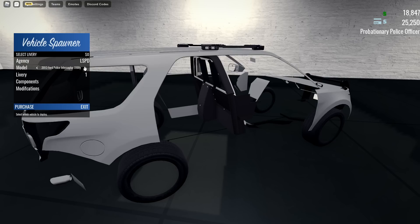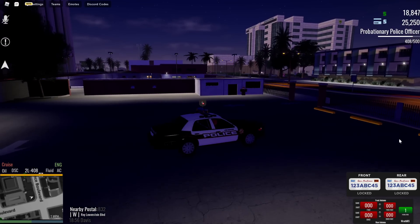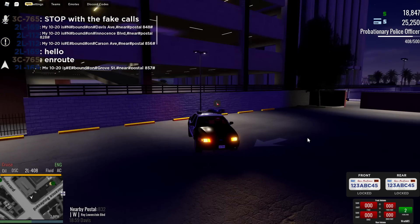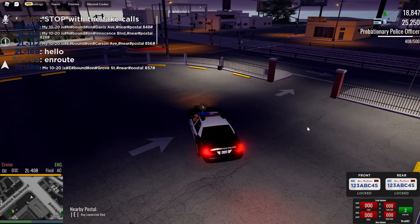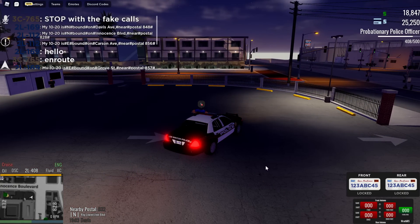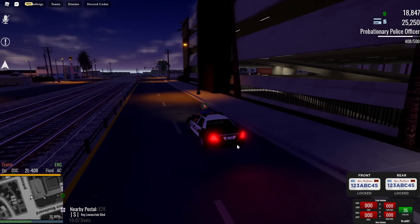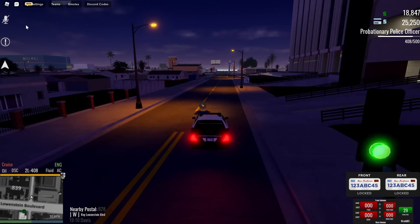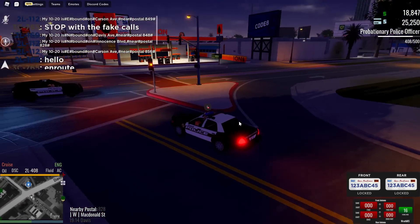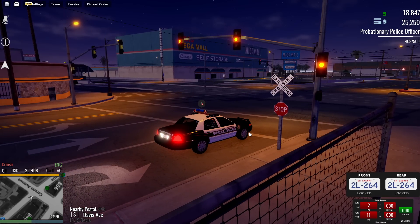Here you basically choose whatever police car you'd like — let's say you want the Crown Vic, you spawn it in. This game has quite a different UI. Pressing 1 turns your lights on, pressing 2 blinks to the left, pressing 3 blinks to the right, pressing 4 puts on both blinkers, and pressing 5 turns on the emergency lights — press 5 again to turn them off. If you get a call, which shows up in the radio, you press 5 for lights, then press R, T, or G to start your sirens. Currently I think the game is paid to play.